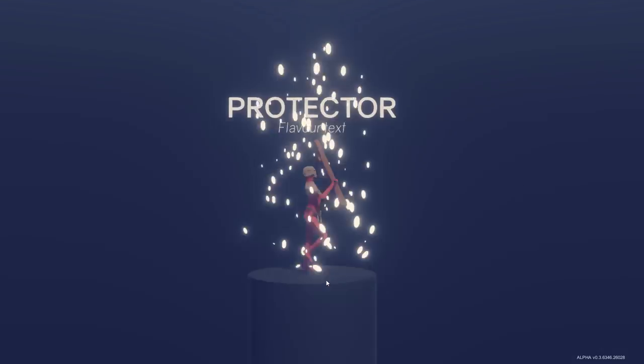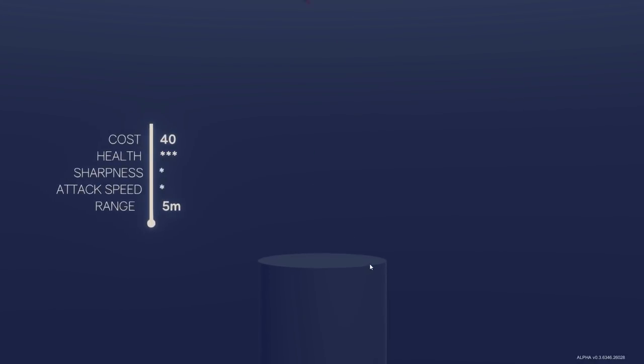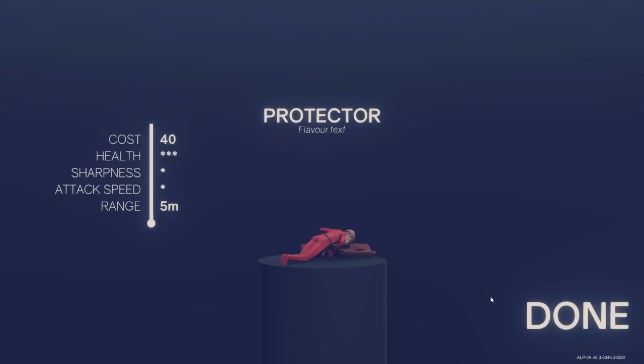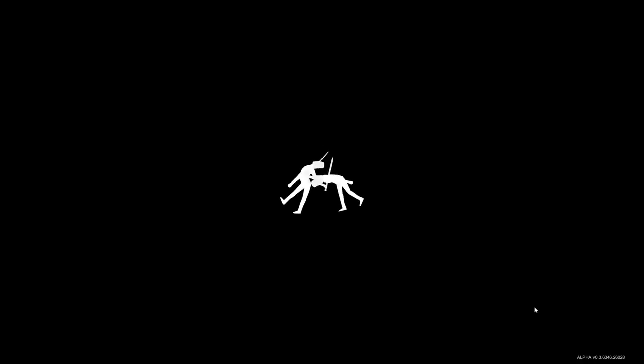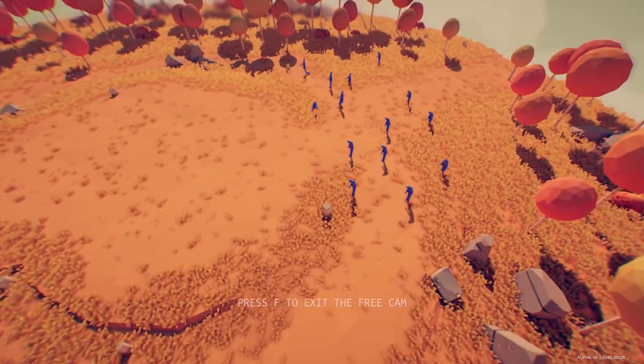Units unlocked! We got the guy with the shield — the protector. Flavor text: 40 cost, three health stars — everything else normal. So he's definitely gonna be a tankier unit, although he does cost a bit more.